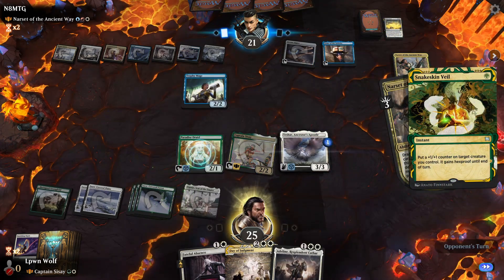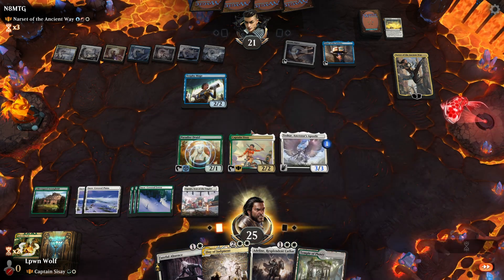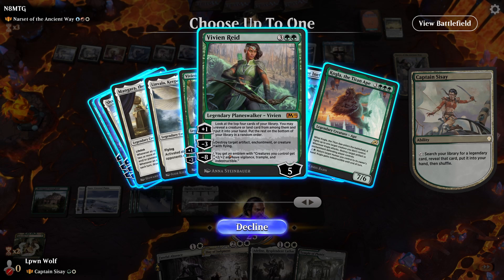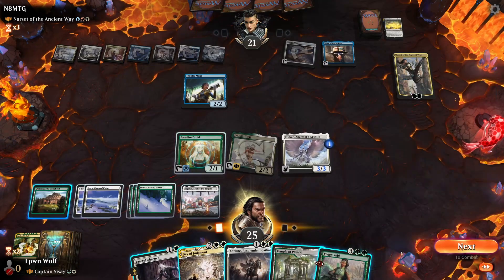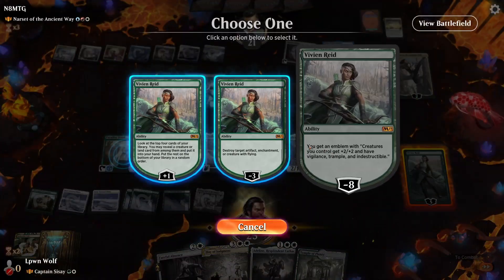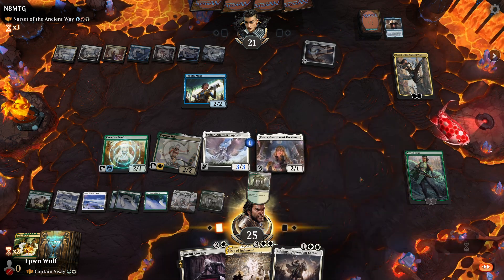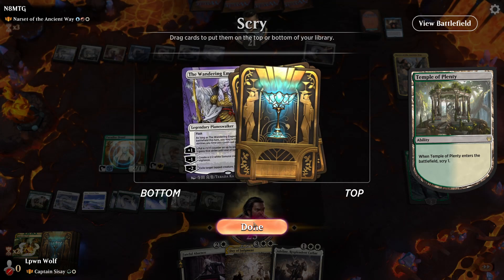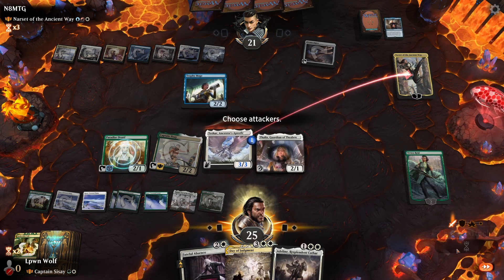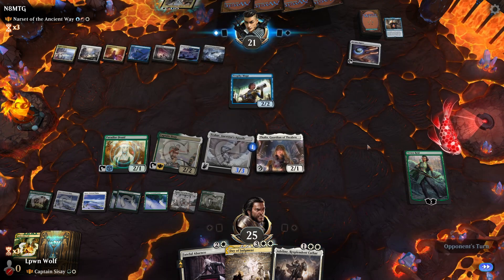We want to find more ways to kill their stuff. Vivien Reid is a pretty good answer here. Vardy comes to play — let's kill the Tome; they then get a single activation which is fine. Wandering Emperor would be good against creature decks but they're not a creature deck, so let's just swing over the top of Narset. I don't really want to commit any more things to the board because if they have a board wipe they're going to get everything as is.